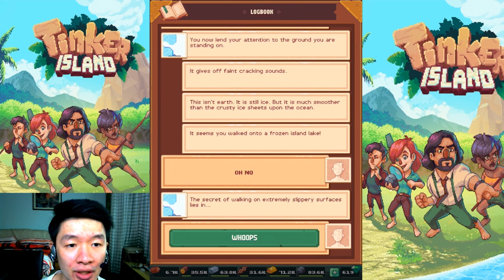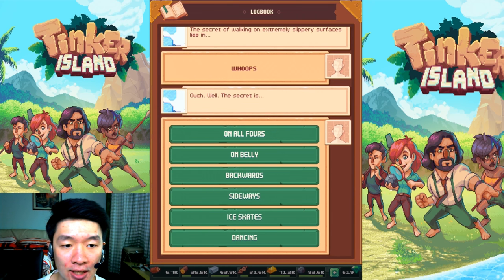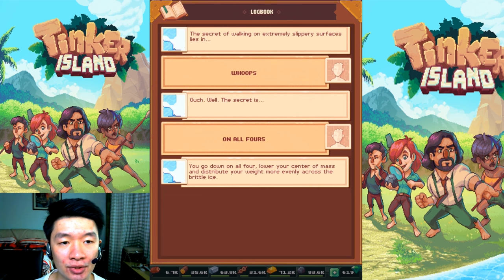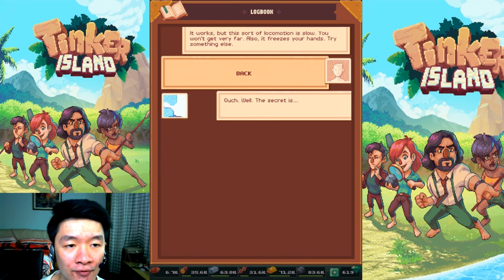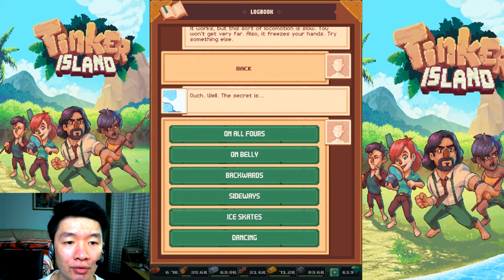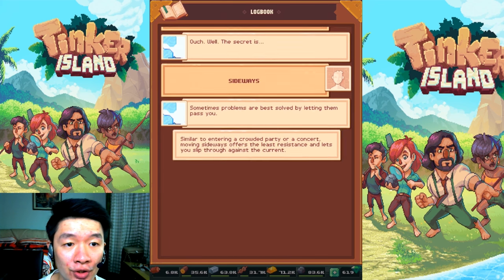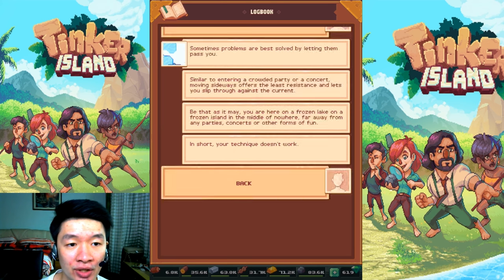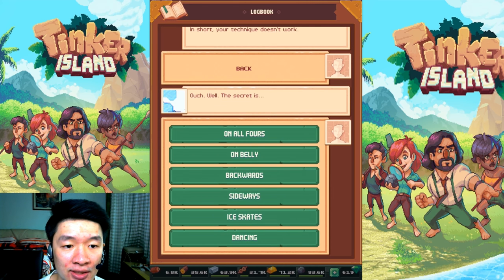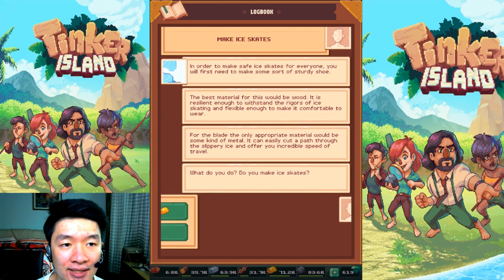It seems you walk into a frozen island lake. The secret is... I'm going to try going on all fours. Will it work? It works, but this sort of locomotion is slow. How about walking backwards? Not going to work. How about sideways? Usually you get less slippery that way. The secret is ice skates — make ice skates!